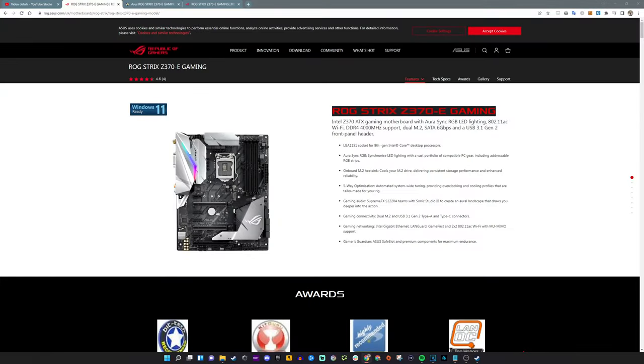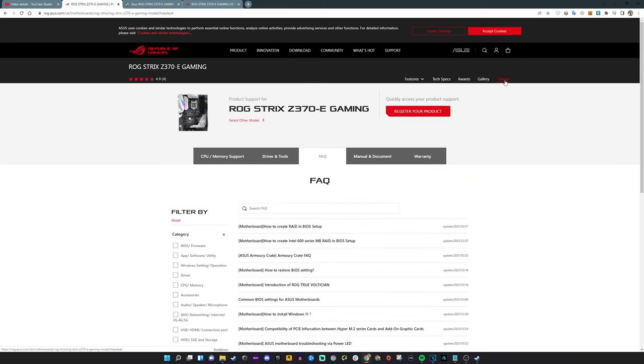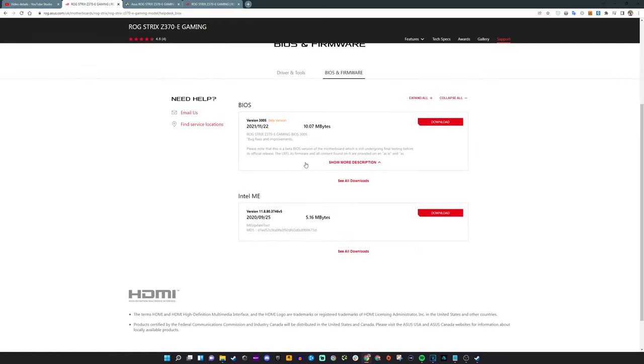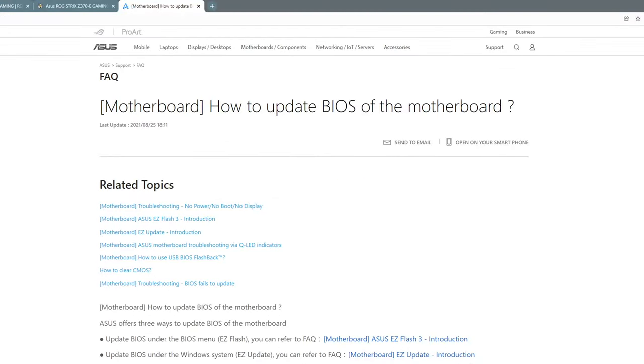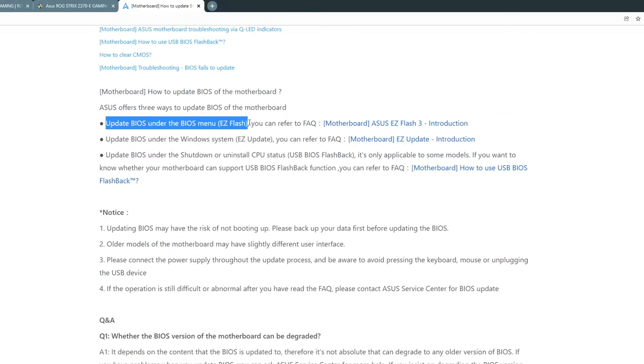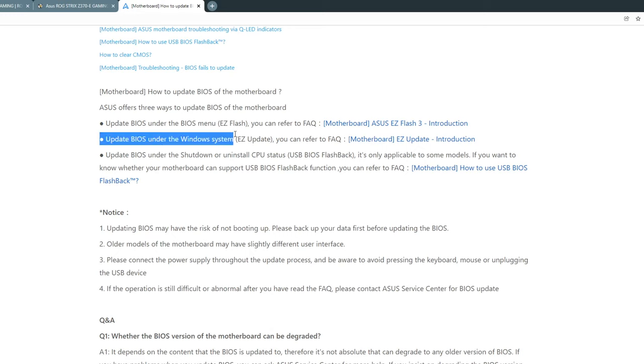Another thing you can do — which some will say don't do if you haven't got problems, but I've never had an issue with — is BIOS updates. Your motherboard, like anything else, requires updates. BIOS updates are generally a little bit more tricky to do than Windows updates or game updates; they require a little bit of extra work. It will vary from motherboard to motherboard, so it's important to go to your motherboard manufacturer's website and check how you download and install the BIOS. Asus has a really simple one in Armoury Crate which allows you to download the latest BIOS and install it.